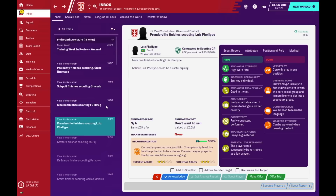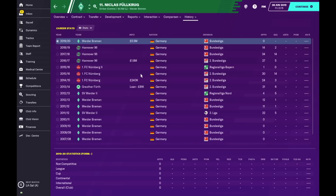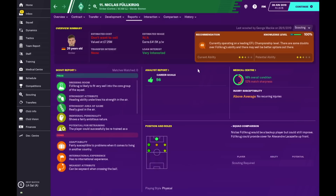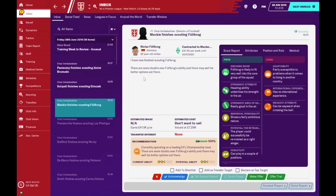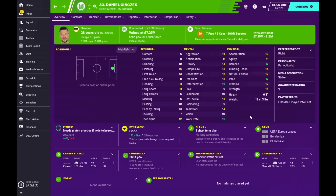Next is Luis Felipe from Sporting — a very good target man especially for a league like the Portuguese league. He's very strong with decent finishing, first touch, and heading. His teamwork is not the greatest but he's also got some mobility, so maybe a target man on attack duty is suitable. After him is Nicholas Fullkrug, who plays for Werder Bremen — they've just signed him so I can't get an estimated cost. He's very decent, six foot two, good in the air, and a very good target man.